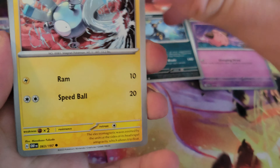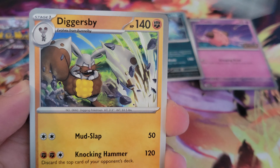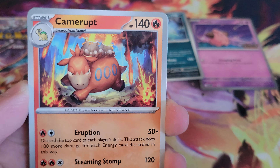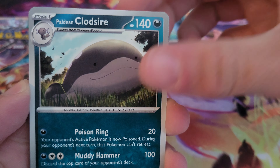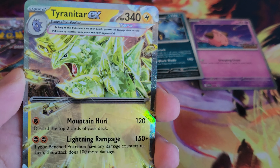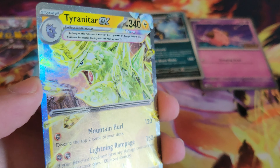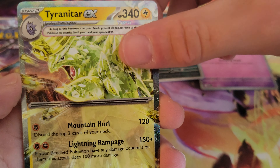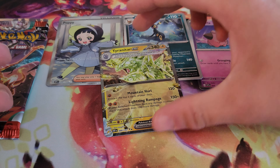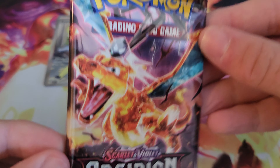Here we go — I think there might be something, but then again all the hollows have that hollow border so it makes me think there's a hit when there's not. Clodsire, Glimmet, Clefairy, and then — oh, that's awesome — Tyranitar EX in the Tyranitar pack! I literally said it'd be cool to pull Tyranitar and then we did. Awesome hit right there, excited to see that. Got the code.